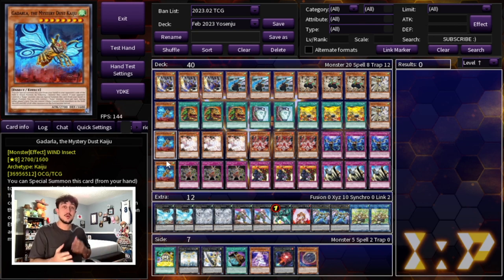Even though this deck is a going-first-based deck, you still want some answers going second, especially in today's post-banlist format preparing for the Kashtira format. Ghadala is one of the better cards against Kashtira — anything that can tribute over your opponent's monsters and break their boards is really nice, and we need an answer going second. That's why we're playing three Ghadala.